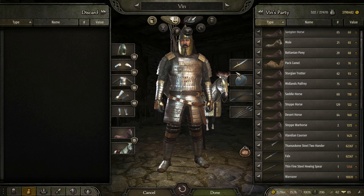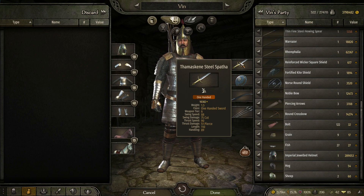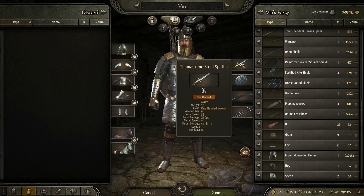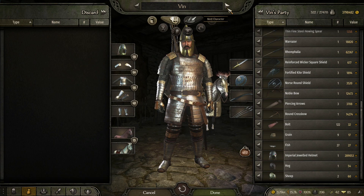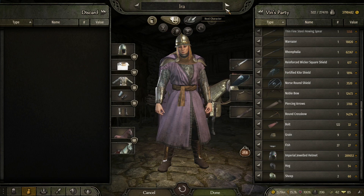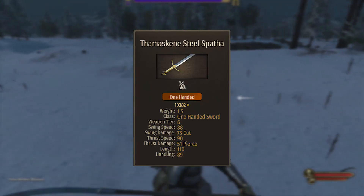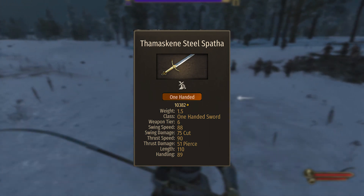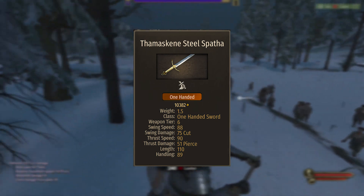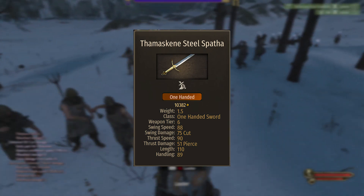The first thing we are going to be talking about are swords. Let's talk about one-handed first. The best one-handed sword in the game is the samaskin steel spater. Unfortunately you will not be able to buy this, but fortunately there is an easier way to get it — you just need to marry a noblewoman of imperial heritage. I married the queen's daughter Eva, and she already had the sword equipped so I just took it from her. The thrust damage is 51, swing damage is 75, and handling is 89. The swing speed, weight, and thrust speed all balance it out.